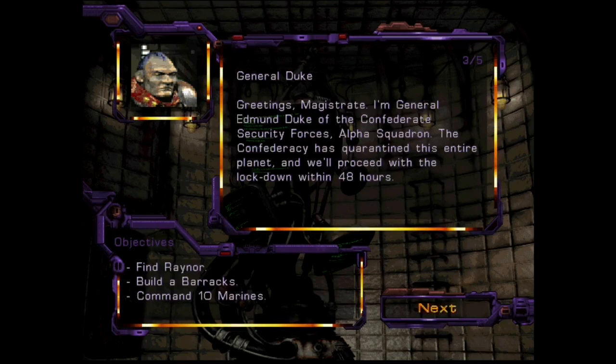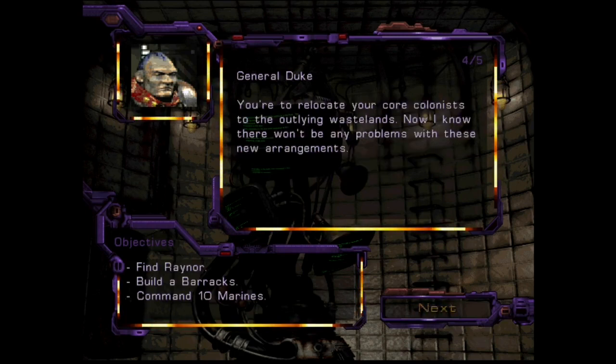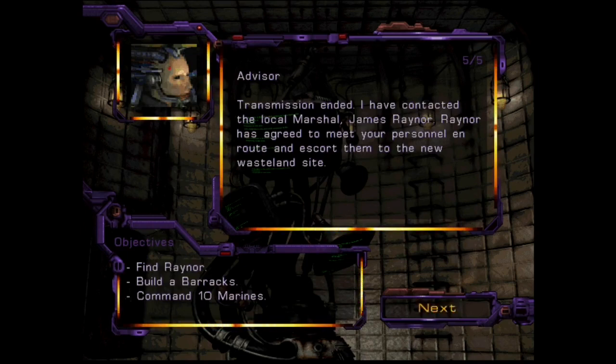Replaying transmission — General Duke: 'Greetings, Magistrate. I am General Admin Duke of the Confederate Security Forces, Alpha Squadron. The entire Confederacy has quarantined this entire planet and will proceed with the lockdown within 48 hours. You need to relocate your core colonists to the outlying wastelands. Now I know there won't be any problems with these new arrangements.' Transmission ended. I have contacted the local marshal, James Raynor. Raynor has agreed to meet your personnel en route and has guided them to the new wasteland site.